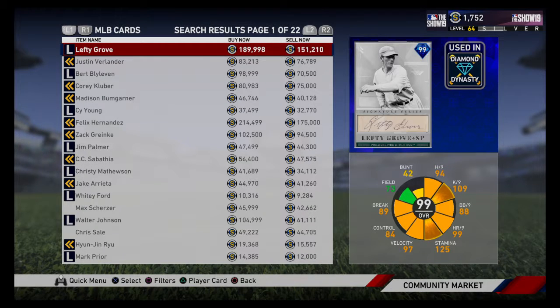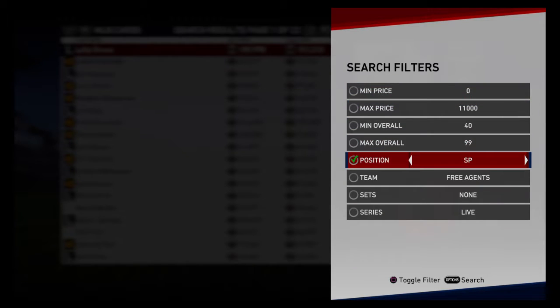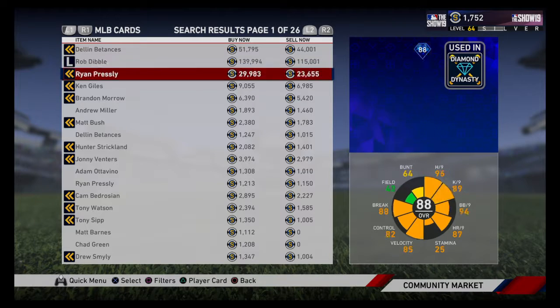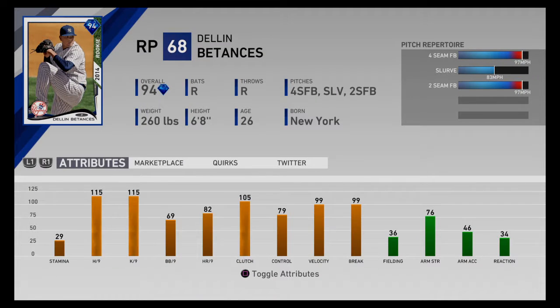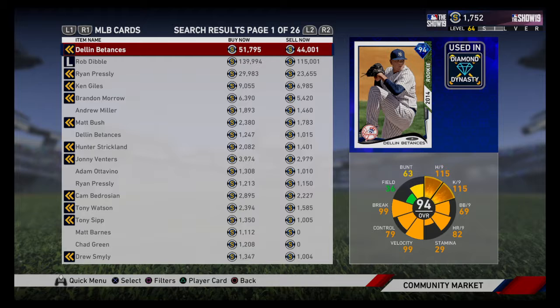Moving on to relievers. Number one has to be this 94 — look at the per-nines on this card. The fact that it's not a live series means those per-nines will stay there forever. Three-pitch mix throwing 97 mph four-seam and two-seam, and an 83 mph slider with 99 break and 99 blocks. This card is overpowering — I think this is the best reliever in the game that is not a Signature Series card, and he's only selling for 51,000, so he falls right in that budget baller territory.